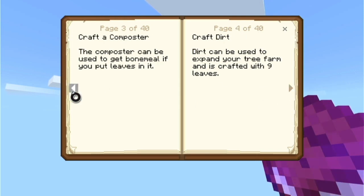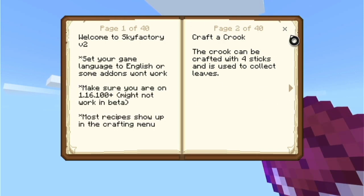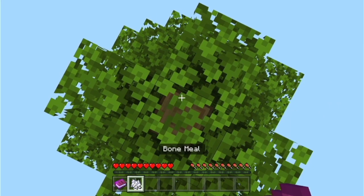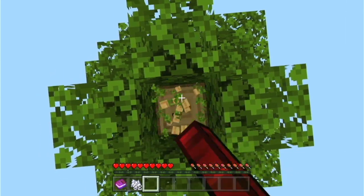I don't really know how fast we can go, but let's start. Craft the crook. The crook can be made with 4 sticks, so I just have to get 4 sticks — that's not that hard, right?